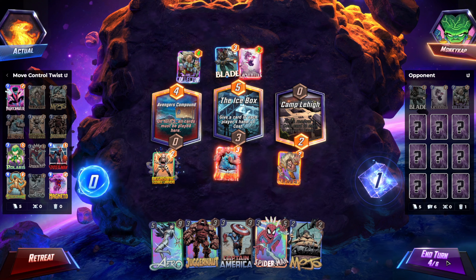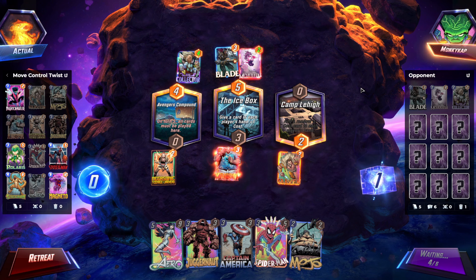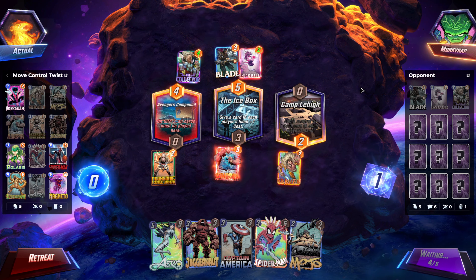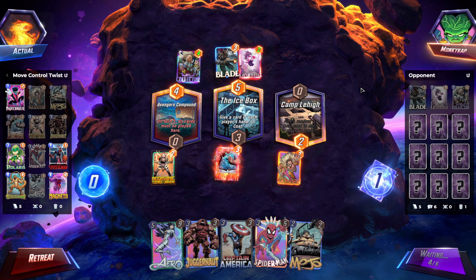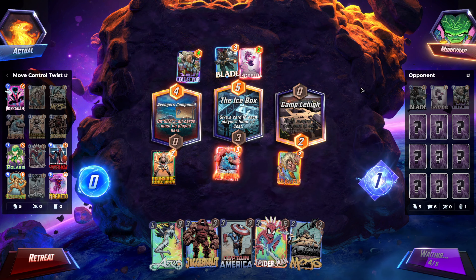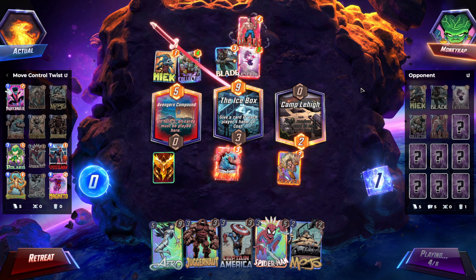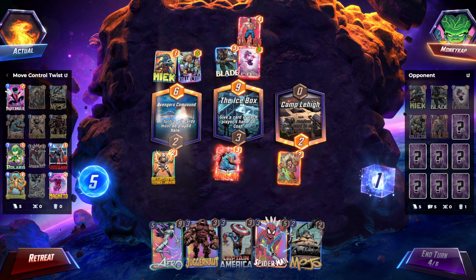Yeah, I think that's fine. So I imagine we're killing a MODOK here. Clear for takeoff. We have Arrow Miles next turn, which is just a lot of power. I kind of want to pull Collector middle — I really want to pull Collector and Negraven. That would be super cool. Move the last enemy card played. I don't know if that works.